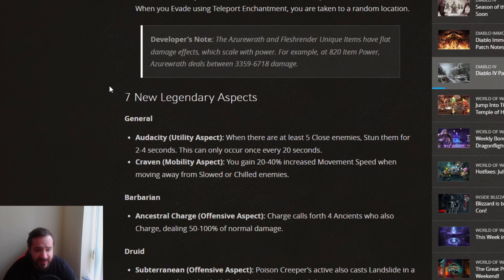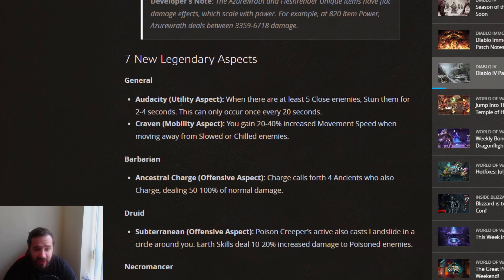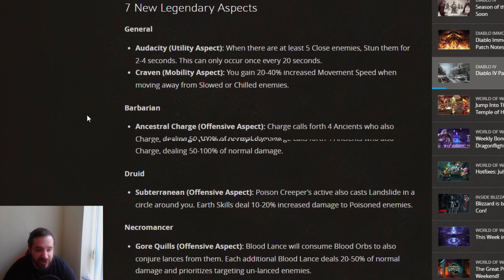Next up, we have 7 new Legendary Aspects. For general use, the Audacity Utility Aspect: if there are at least 5 close enemies, stun them for 2 to 4 seconds, and this can only occur every 20 seconds. Not bad, but I don't see it being overly used. Craven Mobility Aspect: you gain 20 to 40% increased speed when moving away from slowed or chilled enemies. Again, I don't see this getting too much use.